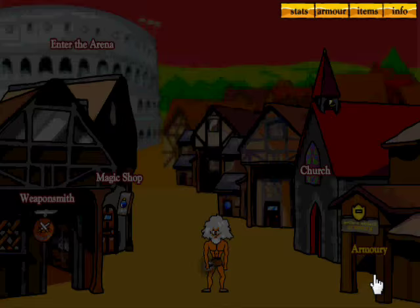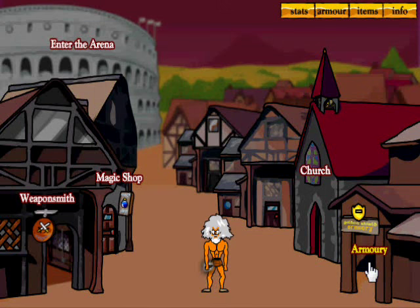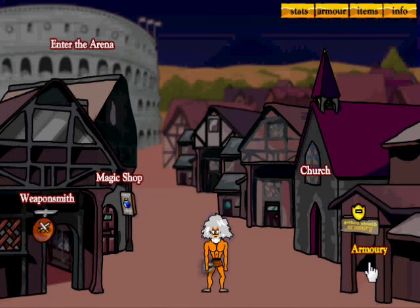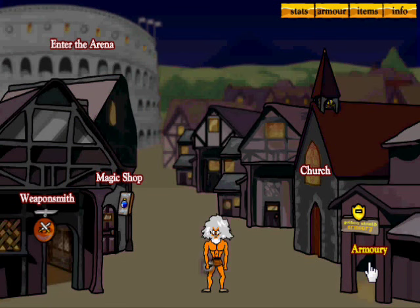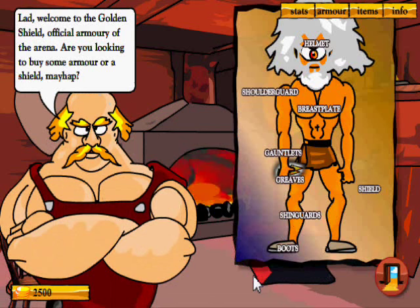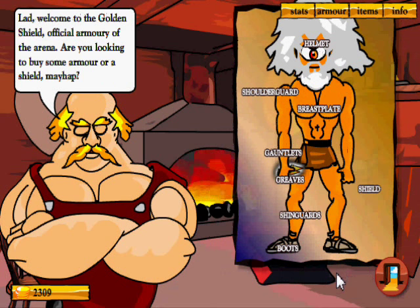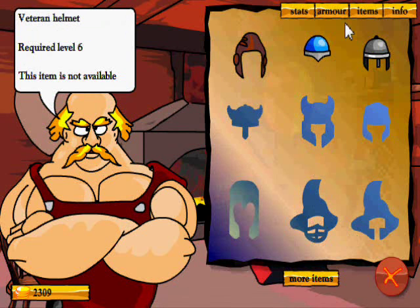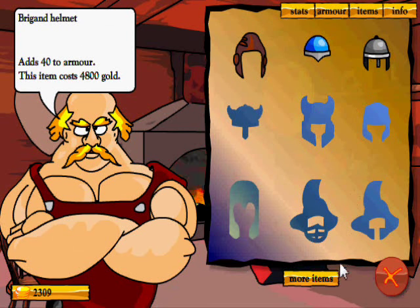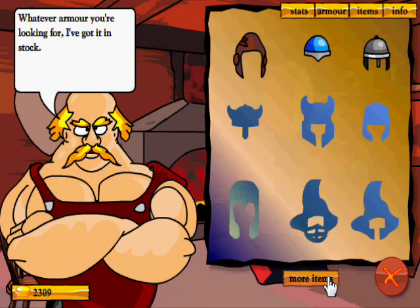One thing that's very needed at the start of this game is armor. Most early battles are fights to draw first blood — the first person to lose all their armor loses, but you don't die. We can get brigand boots for 192 gold — eight armor, I'll take it. Helmets cost more but give more armor. The best is the champion's helmet, but that requires level 48.